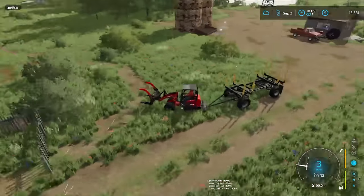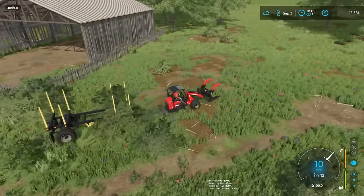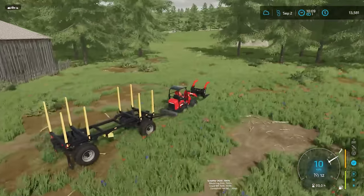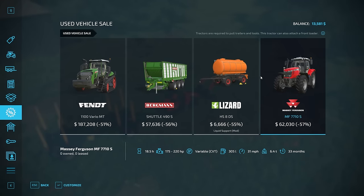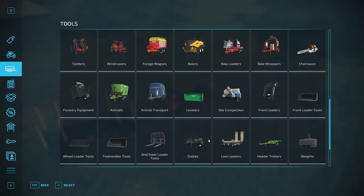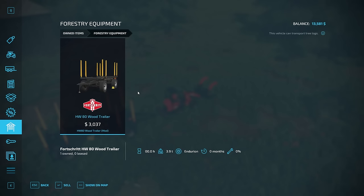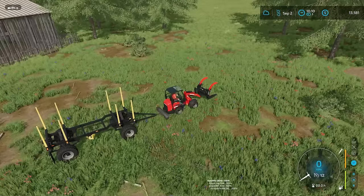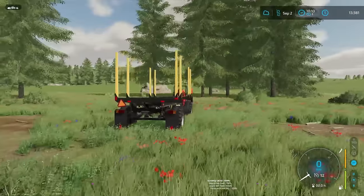All right, welcome back everyone. So we've got this going on — I can explain. This is not stuff that we own; our money hasn't gone down that much. There's nothing in the sales that I really want — that tractor is a really good deal but there's no way we can afford it. I purchased the log trailer — if we go to lease equipment we can see it. It's only $3,800, but it is absolutely massive compared to what I thought it was going to be.